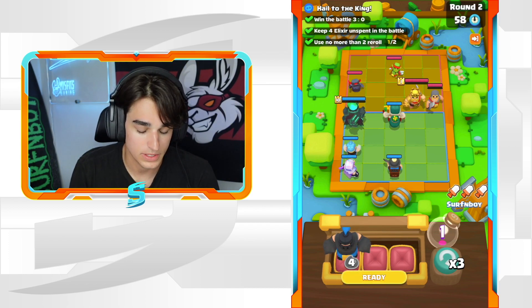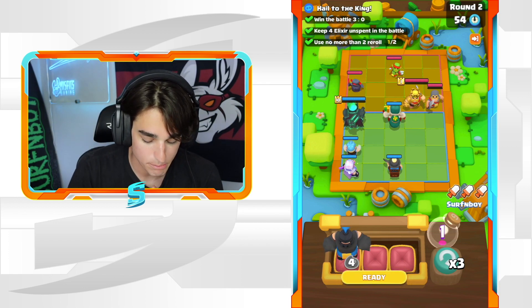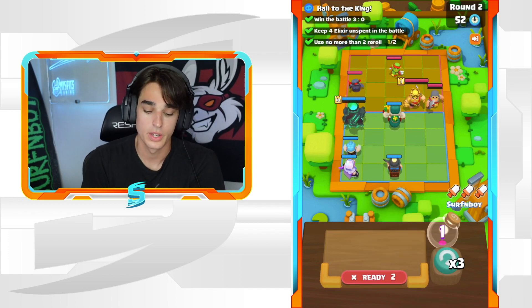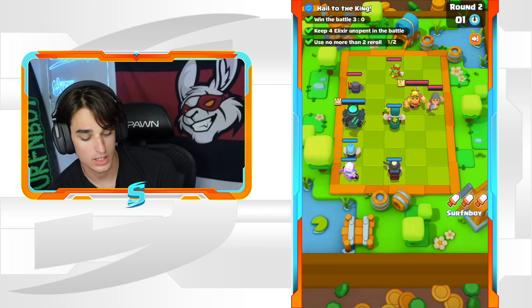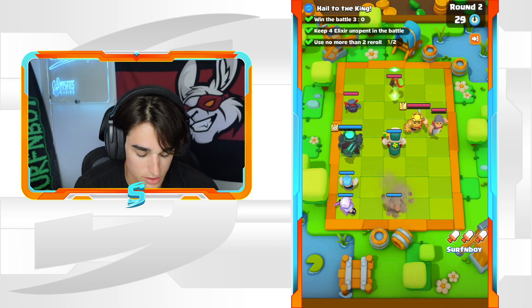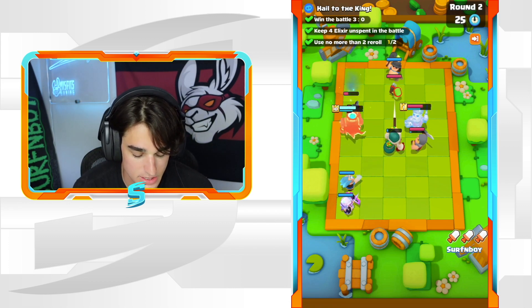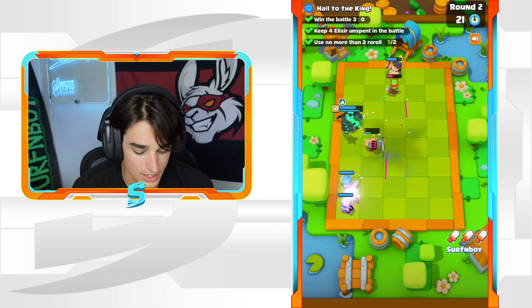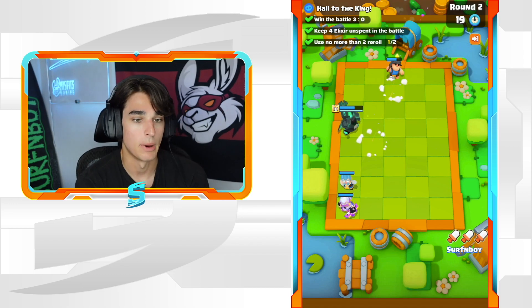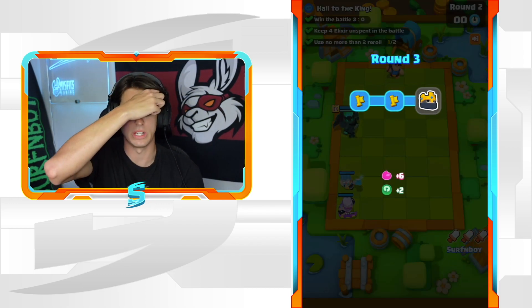The Giant Skeleton takes damage from the Spear Goblin, and the Barbarian King gets stuck in bomb range with the Knight. Boom — they all get stuck on the Giant Skeleton bomb, run over to my Skeleton King, blow up, they get stunned, and that round is over. Easy win right there. Now we go to round three.